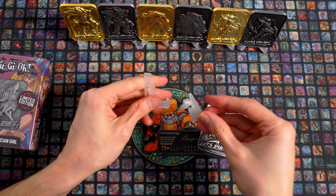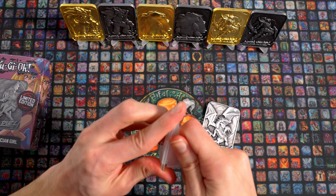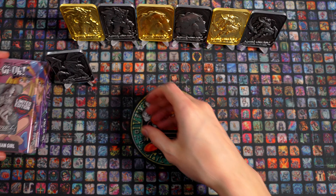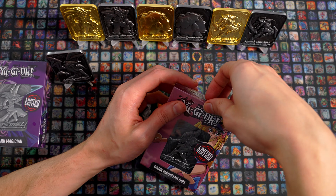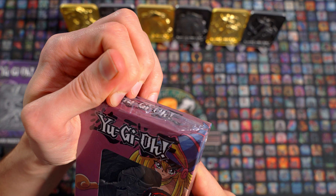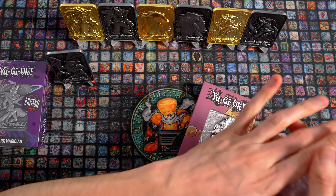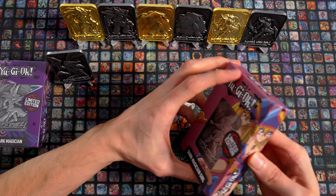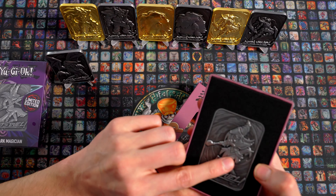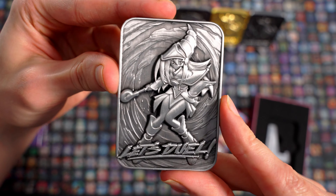Dann stellen wir den auch mit in unsere Brigade von unterschiedlichsten Fnatic Karten, die wir dann schön in unser Set nachher hinten integrieren können. Und dann Dark Magician Girl. Ich glaube, das ist das zensierte Artwork. Ich glaube, auf dem Metall kann man die Brüste nicht so akzentuieren. Vielleicht aber auch doch, weil der Rock ist immer noch sehr kurz. Das Artwork, was hier drauf ist, ist definitiv nicht das zensierte Artwork, aber hier sieht das ein bisschen enger geschnitten aus.